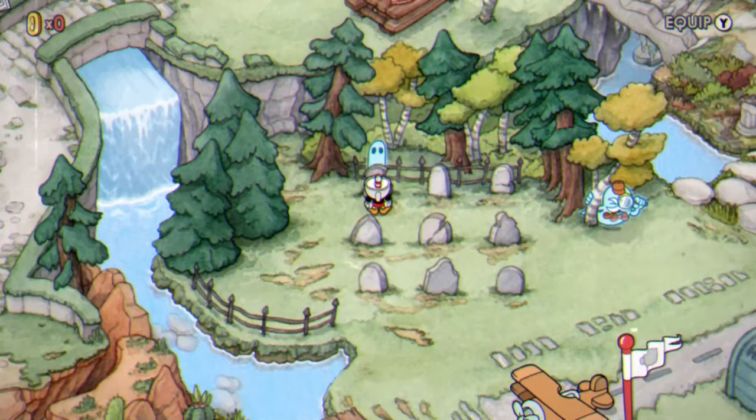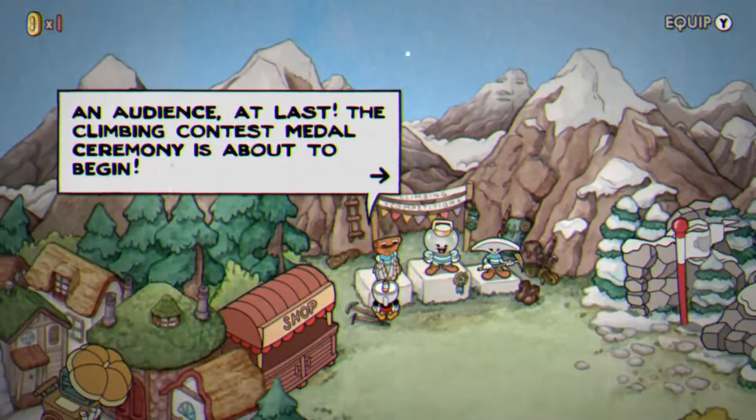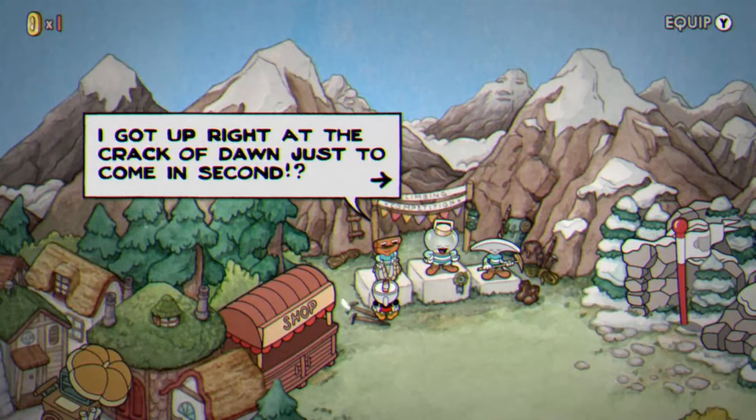This is to be able to interact with the gravestones that are near the Howling Ace's boss fight. You then want to speak to these climbers on the podium in any order you wish, but you have to interact with the gravestones in the order in which they're placed on the podium.